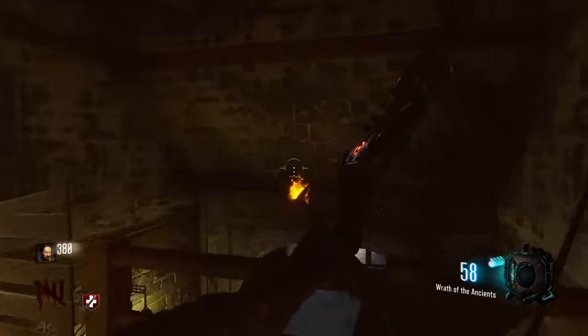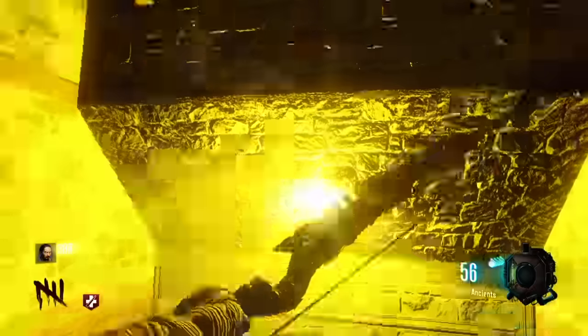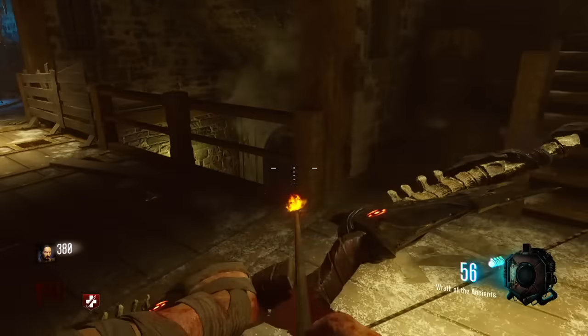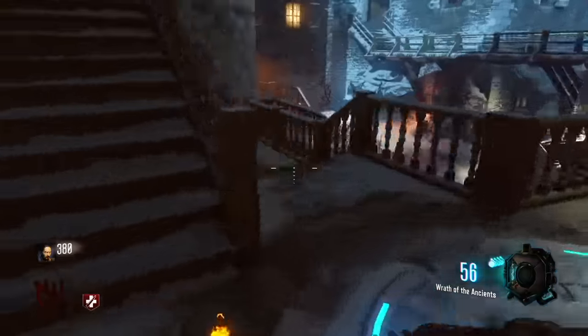What you need to do is get the Apothecan Bow of course, and if you don't know how to do that I'll have a link down in the description. Then you need to come over here to the spawn and shoot this sigil here — it's actually in the courtyard area.